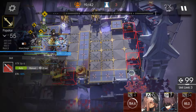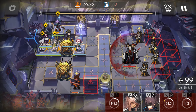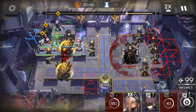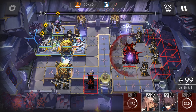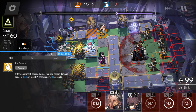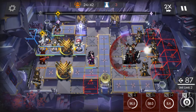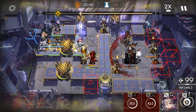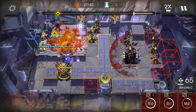Phase two. In phase two, he takes control of the tuning nodes, so we can no longer use them. We have to rely on creation to DPS the boss, or you could surge it somewhat. Drop down Annihilation so creation can DPS the boss. The boss will also mark two of our operators — marked operators cannot attack nor use skills. It takes five hits to break the mark. He does that in phase one too, forgot to mention.